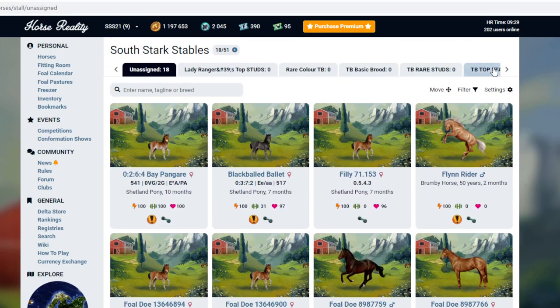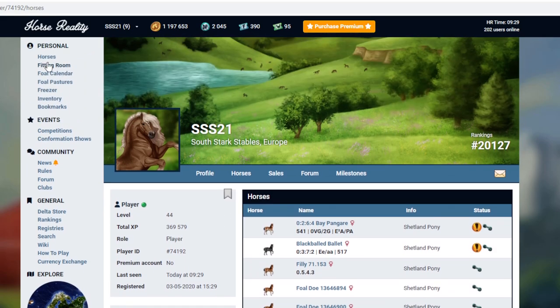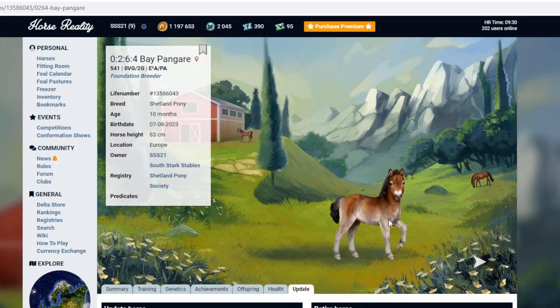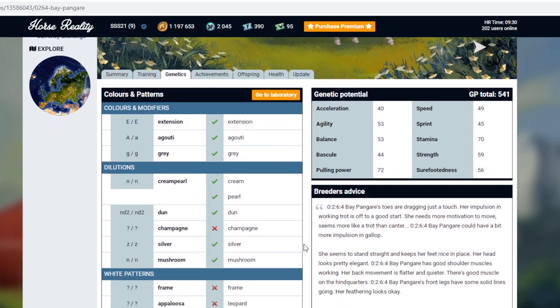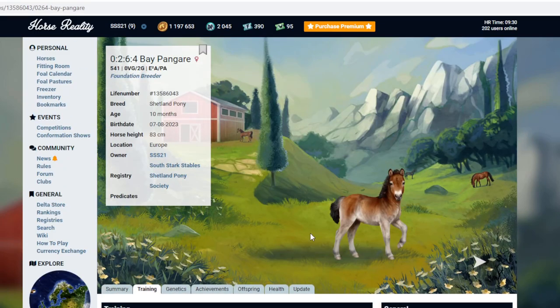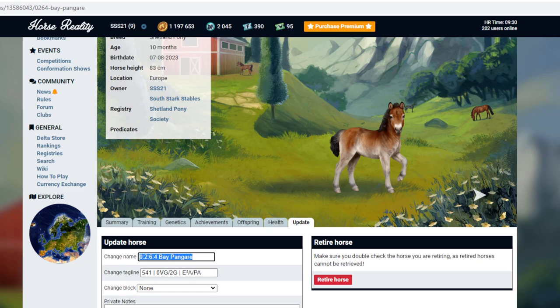Oh my goodness, look at this. I have forgotten a lot of stuff. I feel like I need to look this up. There is an official tutorial channel on YouTube, so you can go check that out. Let's go to horses — I'm going to rename this one. What I like to do on horse reality is I like to name them and then put their conformation number on the name. Let's have a look at training — I wish you could auto train. That would be great. I think you could auto train on premium.